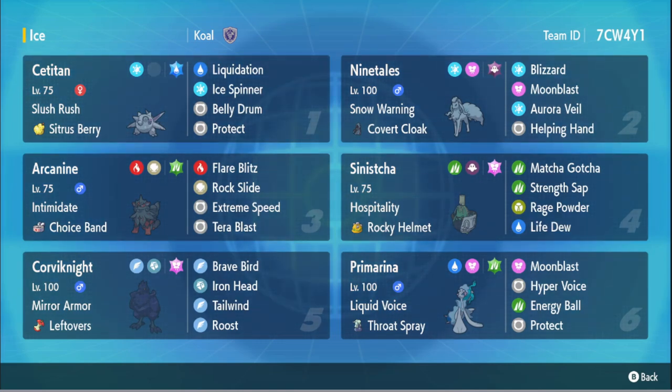Primarina here with Energy Ball, Hyper Voice, Moonblast, and Protect. I'm not worried about the whole Energy Ball thing, but without Haze, Dondozo seems like a really tough matchup for this team. If we Belly Drum and then they bring out the Dozo, they're usually Unaware so we won't be able to touch it — we have to resist moves on the Titan. So yeah, that's gonna be a problem.